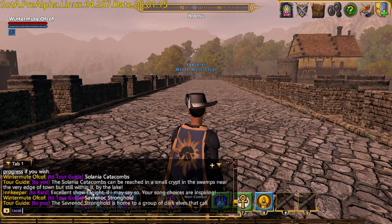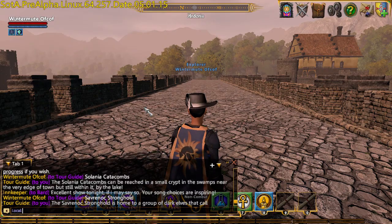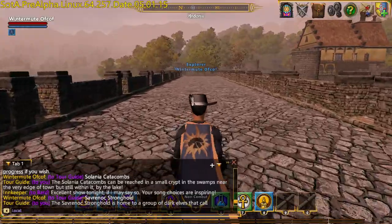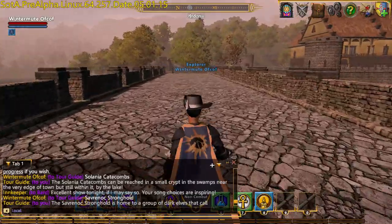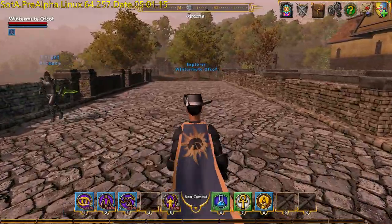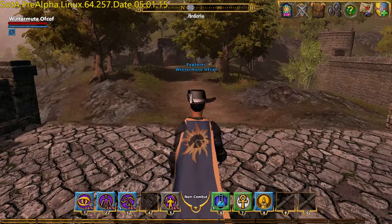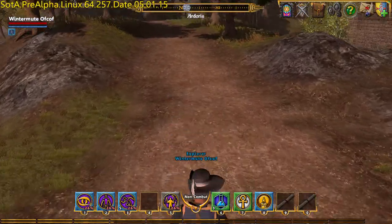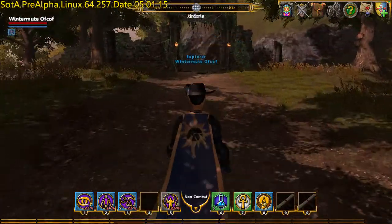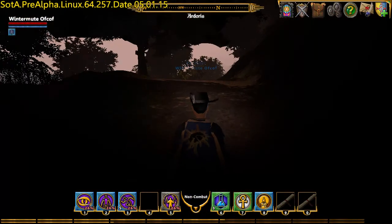The Savonrock Stronghold - there we go. The Slania Catacombs, a small crypt in the swamps near the Veliagid Town. The Savonrock Stronghold, we don't know where it's going to be in there, but I think it's the same location used in a previous quest - a previous Grand Tour - but it wasn't connected to the map at that point. Can't say for sure though. Don't know if the two are going to be in the same place, but we shall see when we get there.